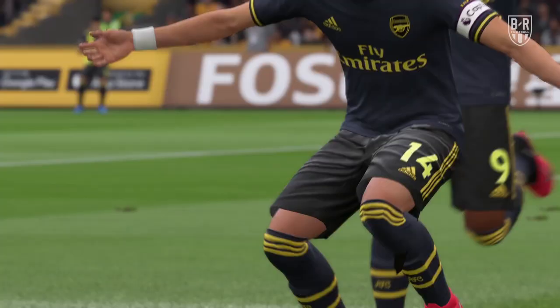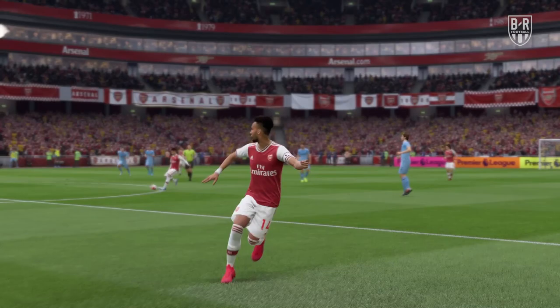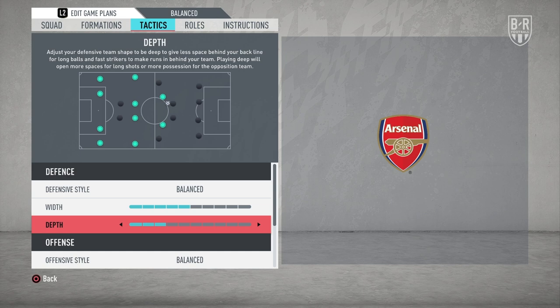The big question with Arsenal is, do you go with one striker or two? The answer for FIFA 20 is one, meaning Aubameyang should be played off the left. Set the team to a 4-3-3 attacking formation, with Pepe on the right and Lacazette through the middle. Make sure Ozil supports them in the number 10 position. Set your defensive style to balance and your defensive width to five bars. For defensive depth, setting it to three bars will make you less vulnerable at the back and should open up more space to exploit at the other end of the pitch, allowing you to take advantage of Aubameyang's and Pepe's pace with some devastating counter-attacks.